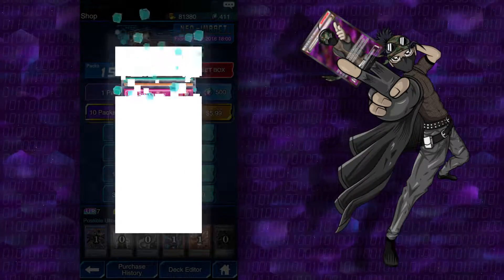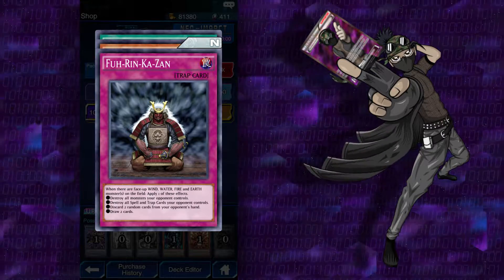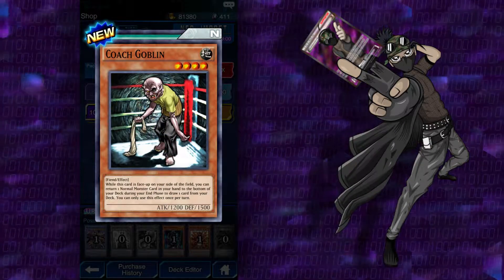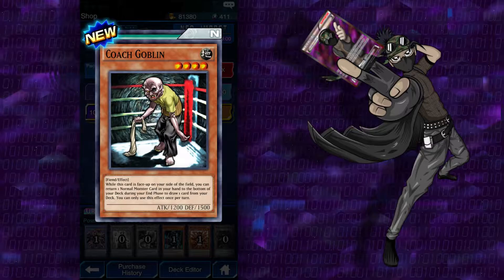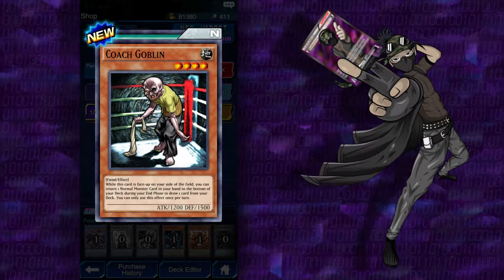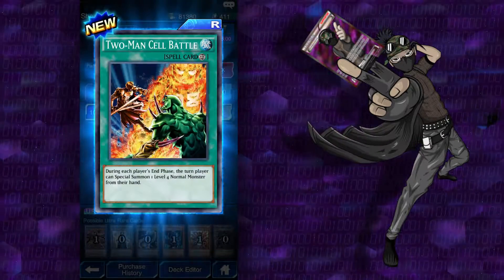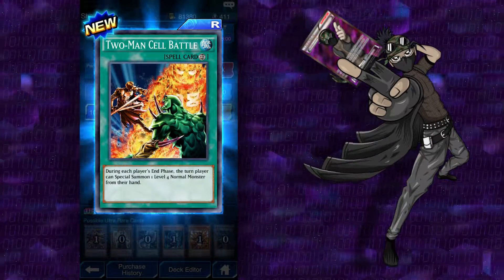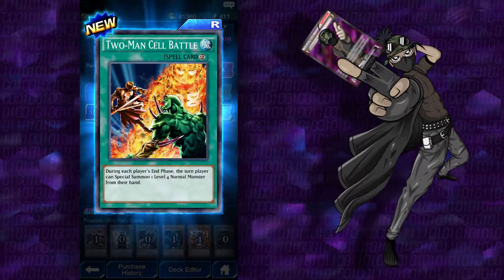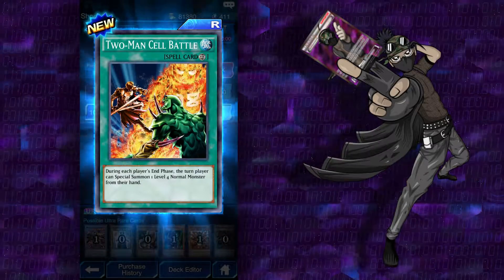Single Karib. Fu-Rin-Ka-Zan — this is what Dorito combos off of. Coach Goblin: while this card is face-up on your side of the field, you can return one normal monster card in your hand to the bottom of your deck during your end phase to draw one card from your deck — you can only use this effect once per turn. And Two-Man Cell Battle — haven't seen this one before. During each player's end phase, the turn player can special summon one level 4 normal monster from the hand. That's pretty good. And that's Gakagiko there on the right, I think. I don't know who the left guy is — Enpachi, Gakagiko, and whoever the heck that swordsman is.